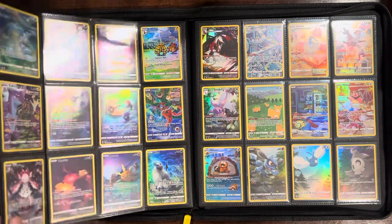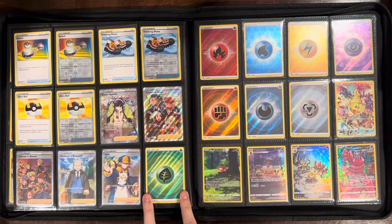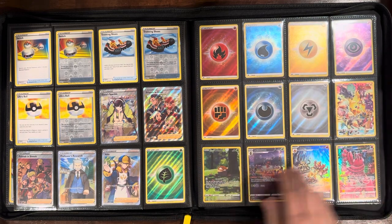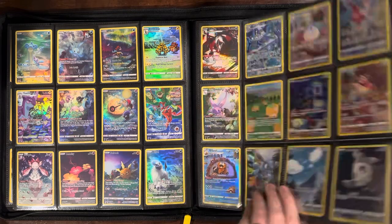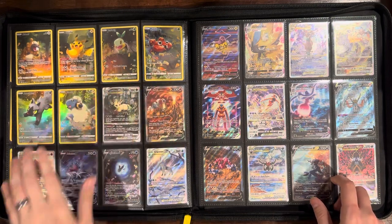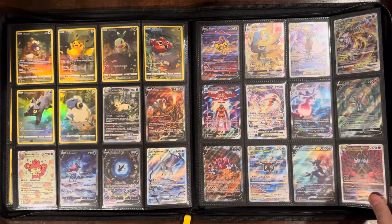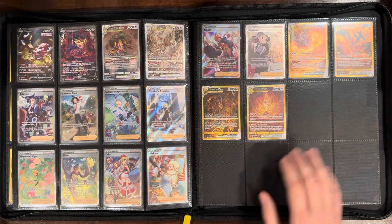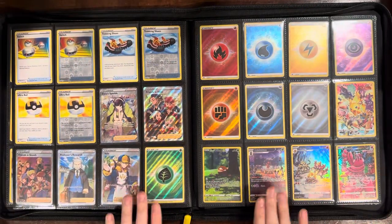Basically 70 secret rares to collect and complete — with all these wonderful illustration rares and even the holo energies, which are pretty cool — all in one set for the master set. I probably could have put a spacer here and made those all on two lines with the secret rare Pikachu moving over one, without messing things up too badly. Still might do that. I wish there was a way to get all my gold cards on one line, but still an awesome set.